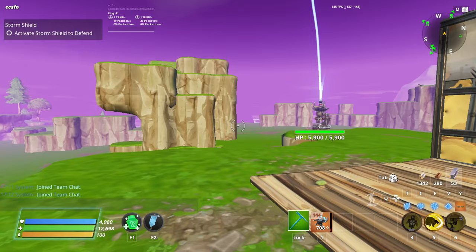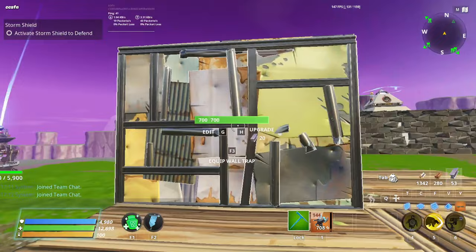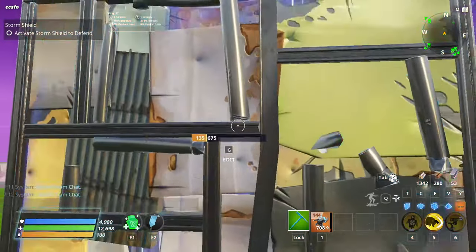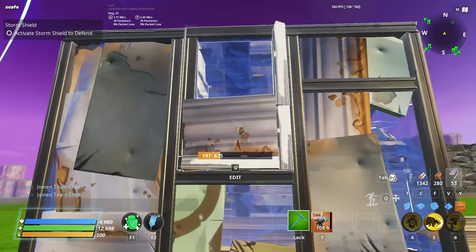It can bug your game to constantly swing your pickaxe — the way to fix this is just get a weapon, click it, and that's it. As you can see, we have a glitched wall — actually two, I placed two. To prove this is upside down, we can just put a door there. See, there's a door there now — and this one as well. Two doors.